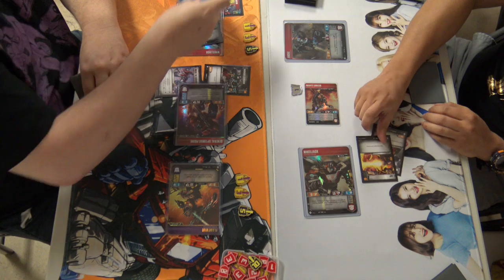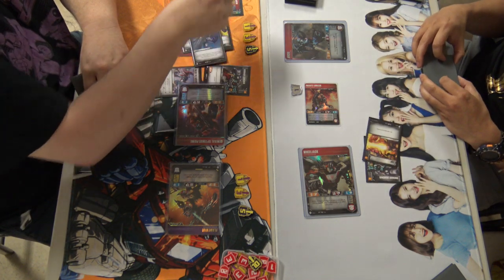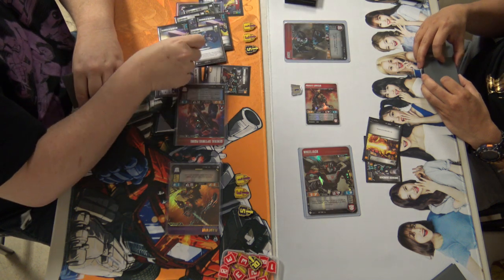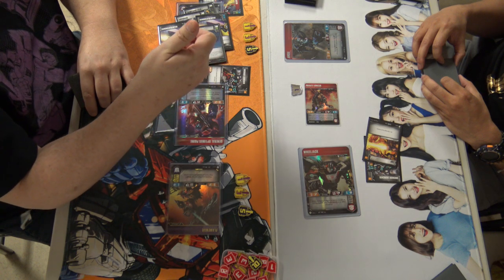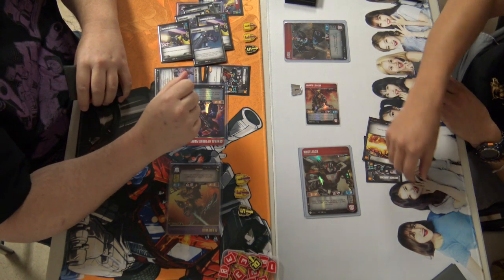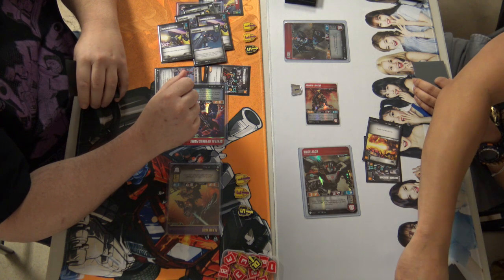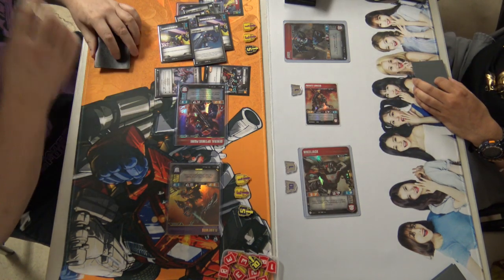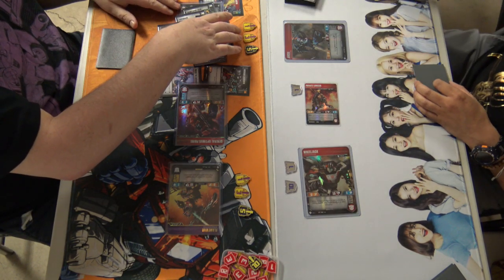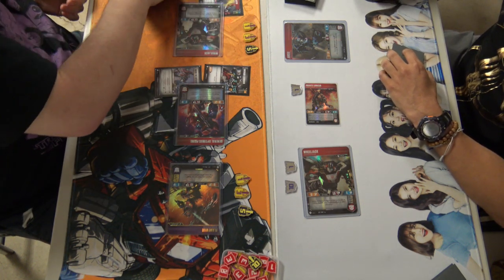We did see a lot of oranges from Wes in the beginning of the game, so this is probably going to be the blue half of his deck — unfortunate. He's going to be getting in for twelve, and Wheeljack will be taking eleven, meaning he'll be living with two health. Really unfortunate for Wes that he didn't see any oranges on that swing, but it makes sense given we saw so many oranges early in the match.